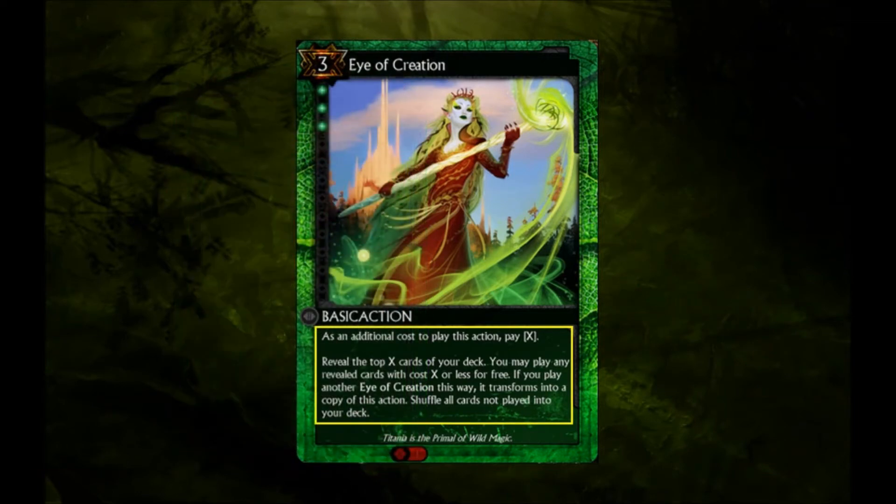Playing Eye of Creation when you've only got one copy in hand, with a payment of 7 for the variable cost, is what I consider the sweet spot. With around 44 cards left in your deck, flipping 7 cards gives you a little over a 40% chance to pull a second EOC, which is where you can get some insanely powerful results. And the currently revealed game winners, like Jadim and His Majesty King Gabriel, all cost 7 or less.